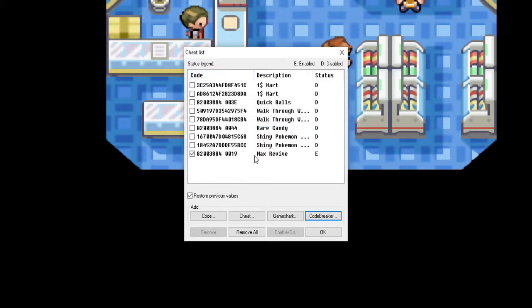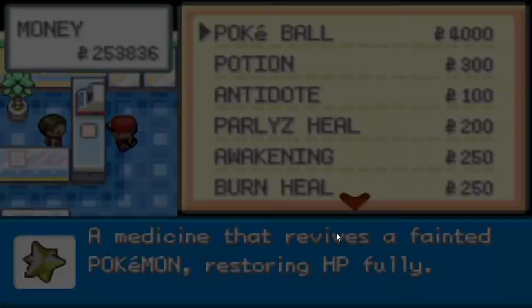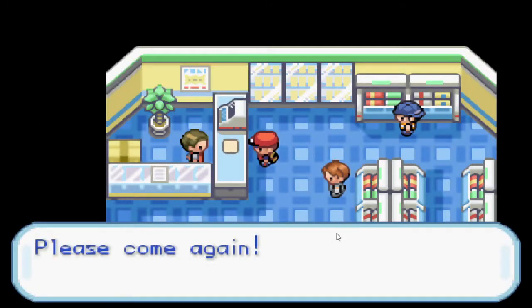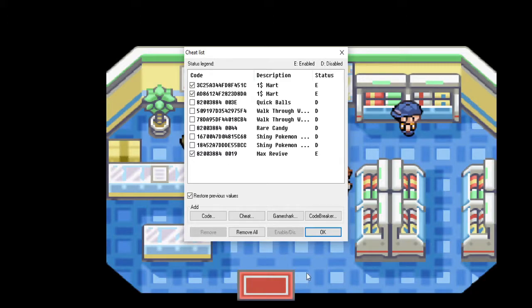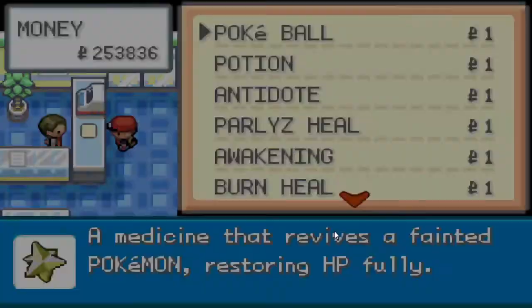Hit OK, then press B up like last time, go to the Pokemart, go to buy — and the Pokeball turns into max revives for 4,000. We still have the cheat for the $1 Pokemart right there. So press B up, go to buy — now your max revives are only $1. Sell them for 2,000 per max revive to get lots of money that way. Good to go.